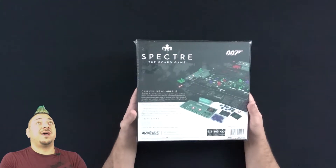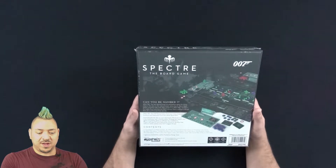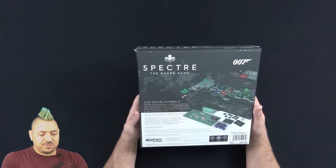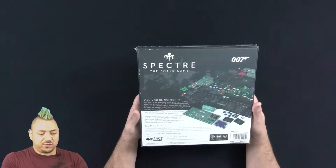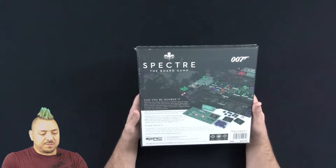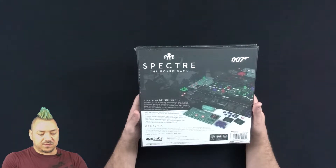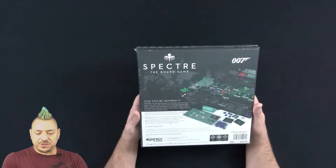I'll read the back. Can you be number one? Spectre, the 007 board game, is a competitive game for two to four players who take on the roles of iconic James Bond villains. Each player competes to become Spectre's number one. No matter how hard they try, 007 is always there waiting to disrupt their plans and reveal their secrets. The game features iconic weapons, locations, and characters from the James Bond films.